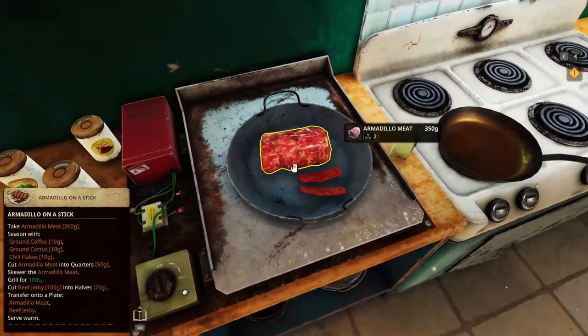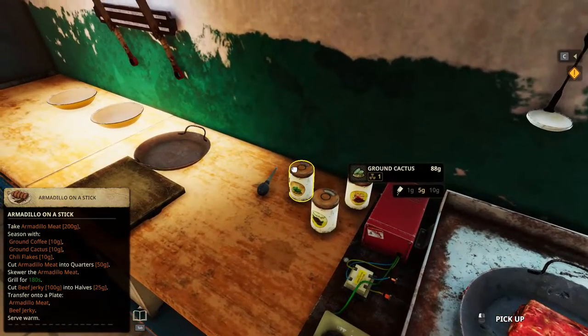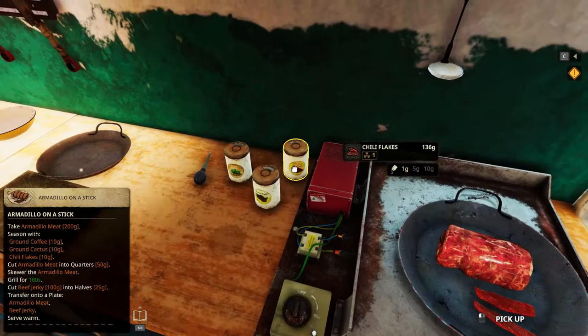Try to five-star this one, very simple. Armadillo meat and beef jerky. And then we got the seasonings: ground cactus, ground coffee, chili flakes.